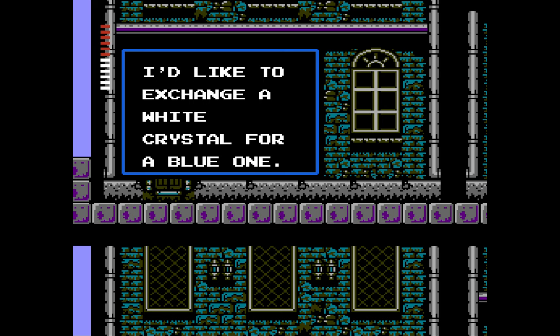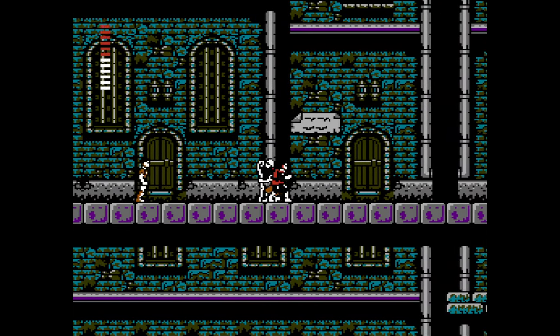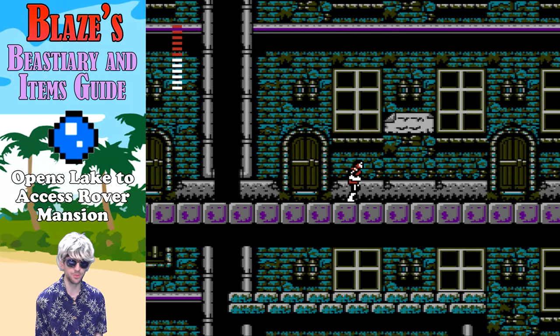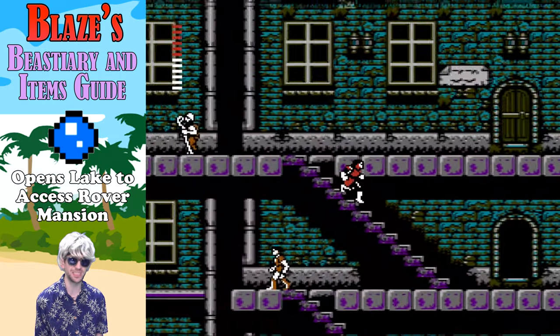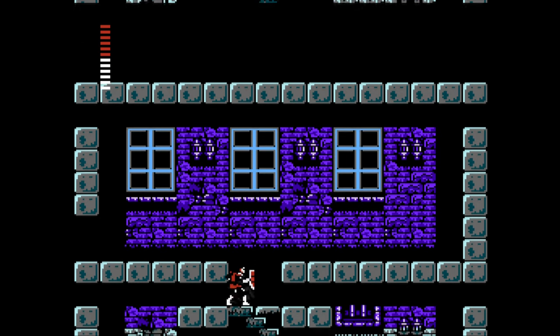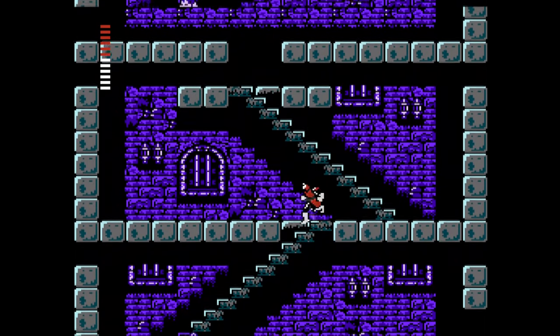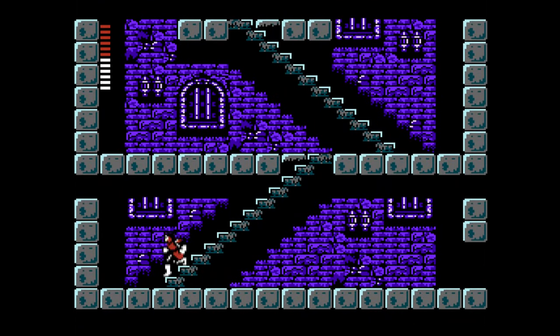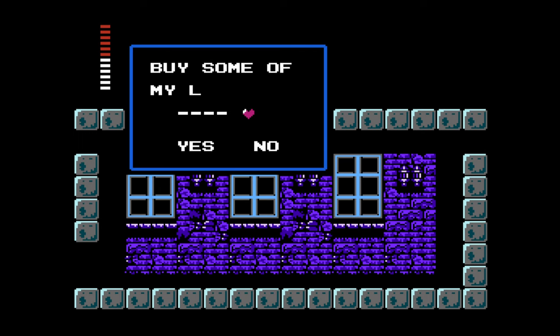Most townspeople are too afraid of Dracula and will actively feed you misinformation, though a few tell the truth. We're going to talk to this guy and exchange our white crystal for a blue one. The blue crystal is used to access Rover Mansion at the lake by kneeling at the right spot. Before we get there, let's pop into this house, melt the floor away with the holy water, and talk to this person to buy some laurels. The laurels grant five to six seconds of invincibility. You can carry four at most. You don't really need them outside of a couple swamp areas, but you can get two at a time for 50 hearts.